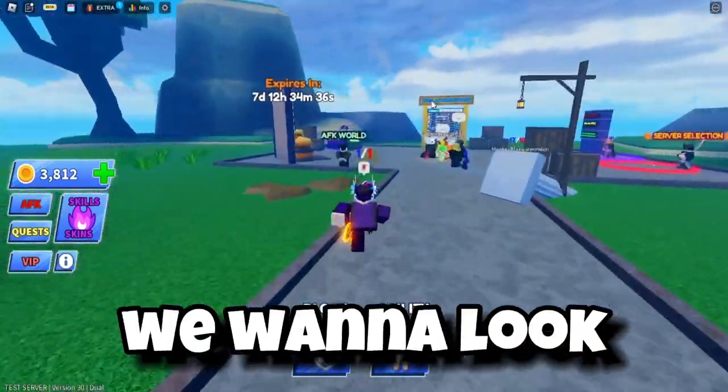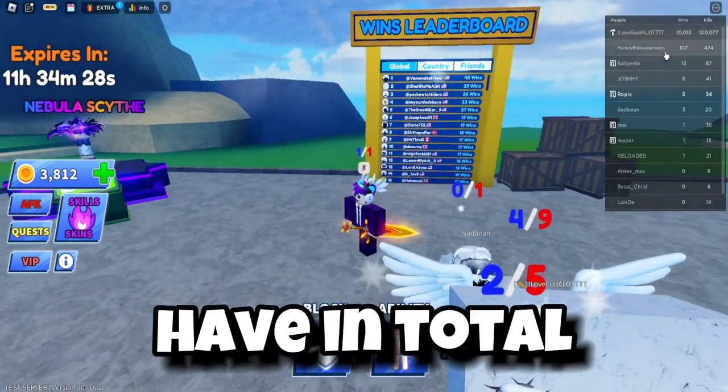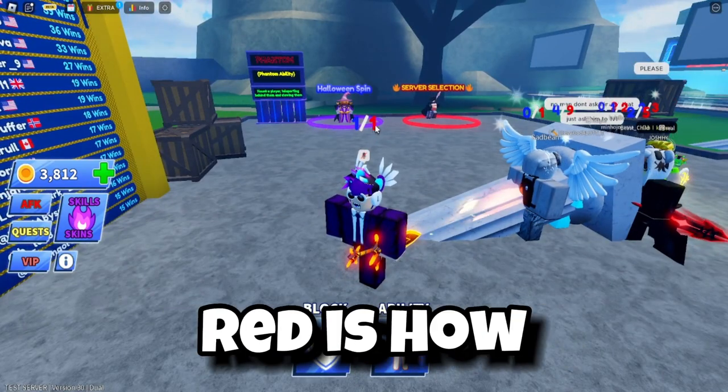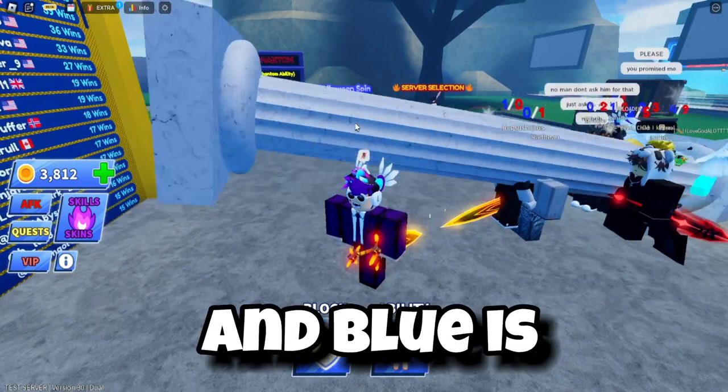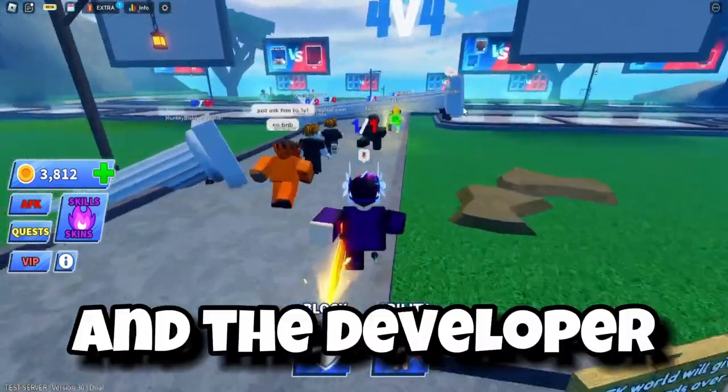The first thing to look at is the wins leaderboard. The Duels mode has its own wins - it's not the total wins you have, it's only the wins you get from Duels. There are two colors: red shows how many losses you have in Duels, and blue shows how many wins you have.